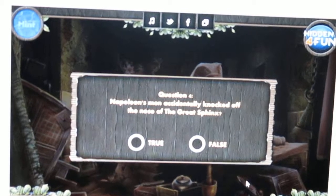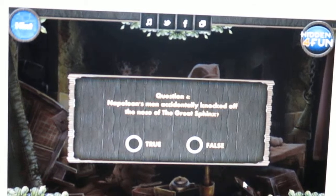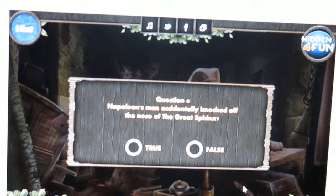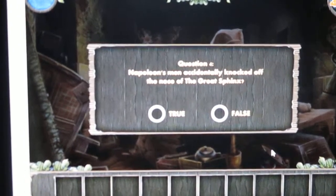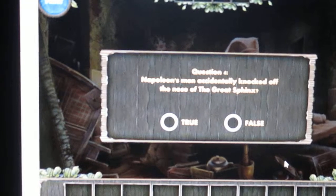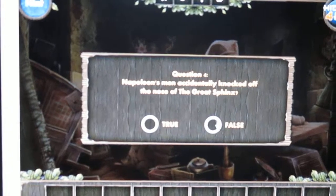Napoleon's men actually knocked off the nose of the Great Sphinx. Shoot! Okay, this can go either way — it's either gonna be yes, because Napoleon's an idiot, or it's false, because he never invaded Egypt. No. Ha!